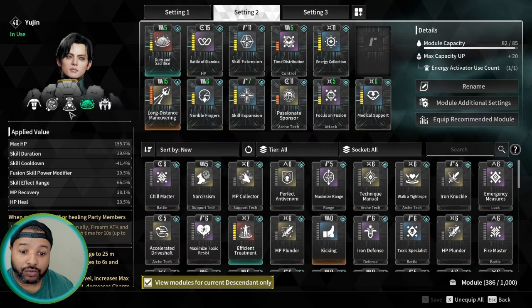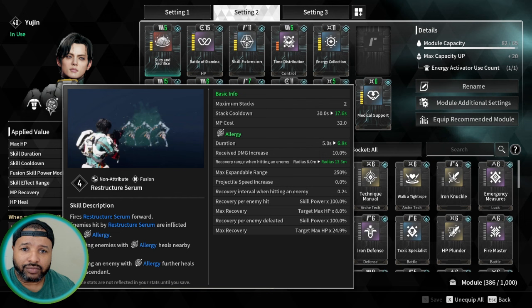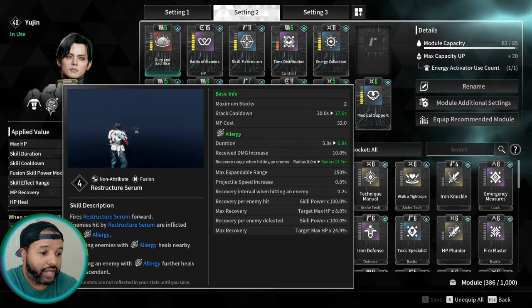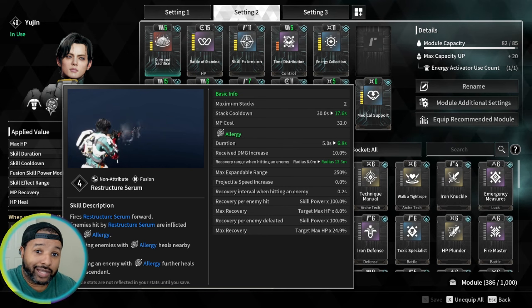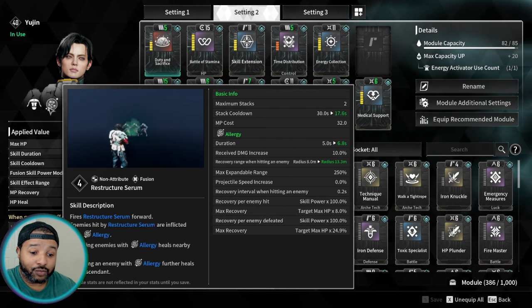As Yugen himself, I pop it — health goes to full, shield goes to full, I keep fighting, no issues. It doesn't matter that I can't use my drone on myself or the three. You throw the two on somebody, shoot them, and you're getting your health back. It's really, really potent and this is honestly what I've been waiting for as far as a Yugen kit.